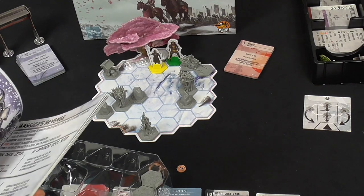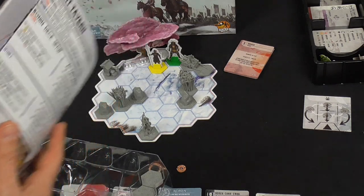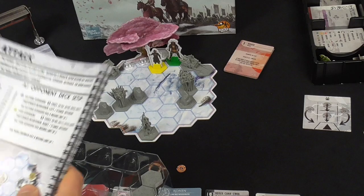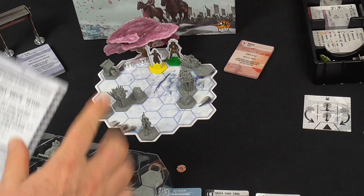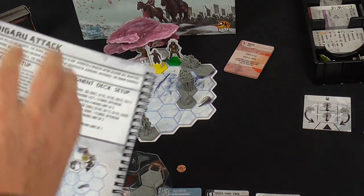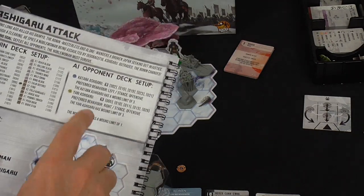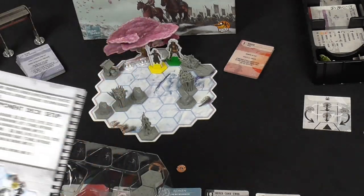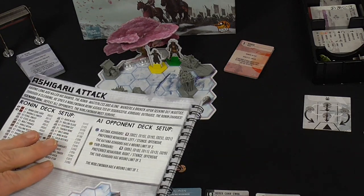The solo campaign has about half a dozen different maps to go through. It tells you how to construct the Ronin deck — you'll play as Ronin — and how to set up your AI opponents. In the first scenario you're taking on the Katana Ashigari, not dissimilar to what we're doing in today's random game.